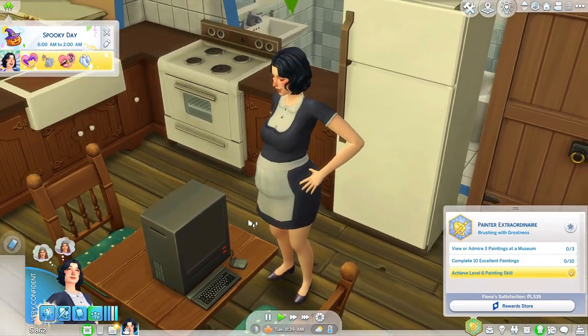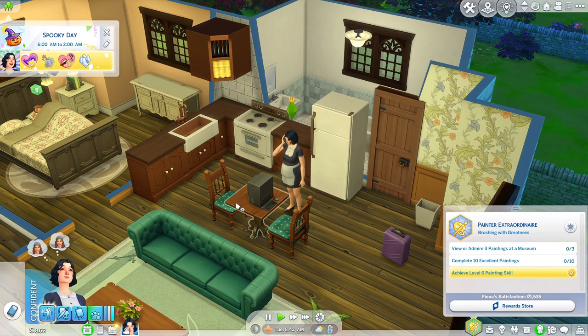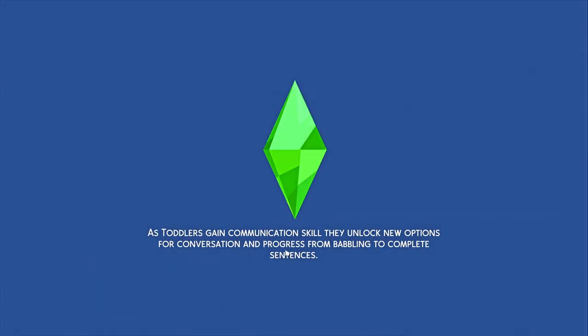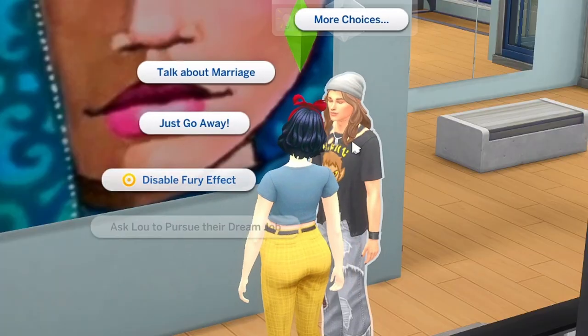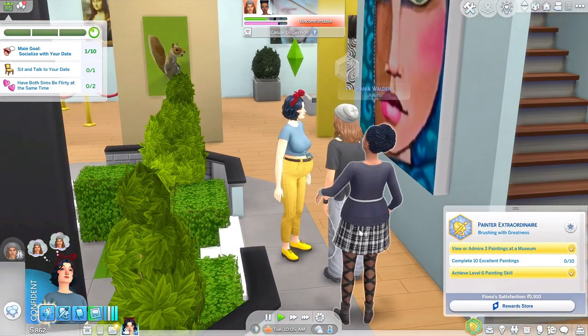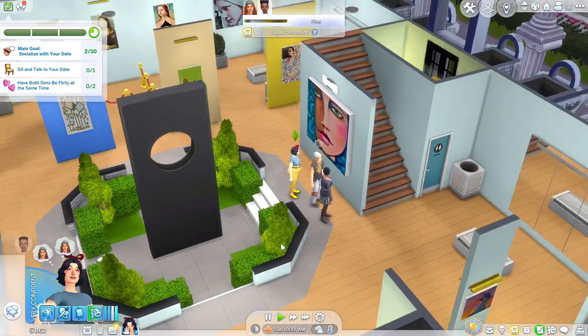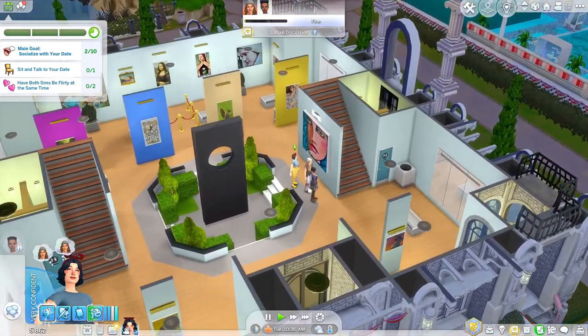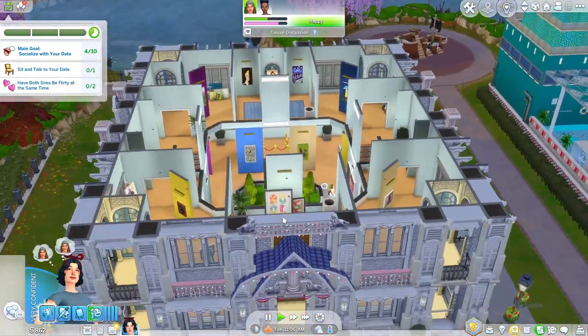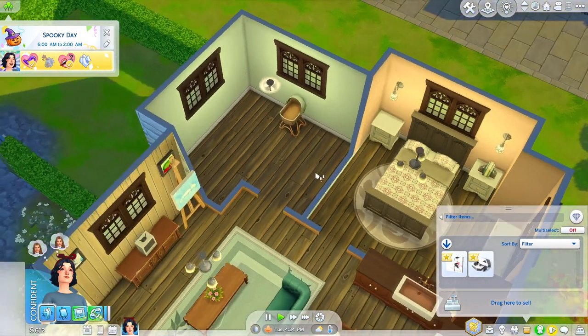Completing spooky day requirements and the next aspiration level. We'll take a quick date to the museum — I don't know the next time we'll be able to do that once we start having seven children. It's nice to explore the new lots and families in this save. We want to stargaze, get engaged eventually, and make another friend. As long as they're not a stranger at our door, it's not breaking the rules. Lou is an art lover too — good choice.